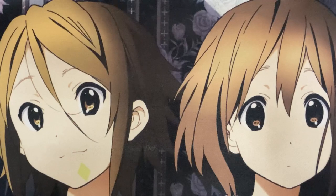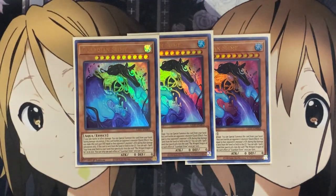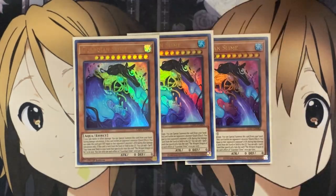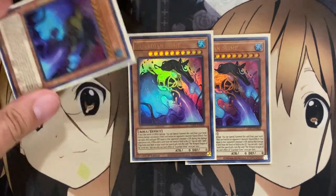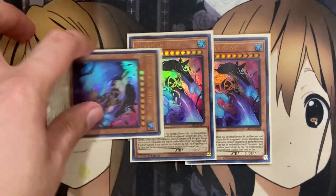For the other monster count, I also run three copies of Guardian Slime. This card is helpful because it can be used to get out the Egyptian God Slime, which can be used as three tributes for any of the Egyptian Gods, and also acts as more of a defense card. Three copies also acts as a stall against your opponent, being able to special summon it if you take battle or effect damage, making it a barrier you can use against your opponent.